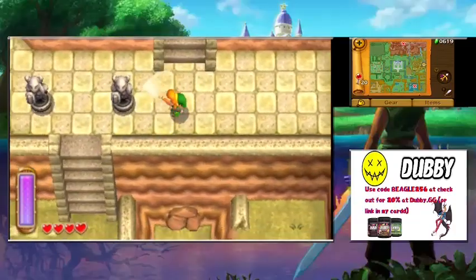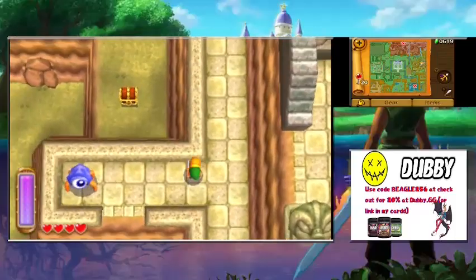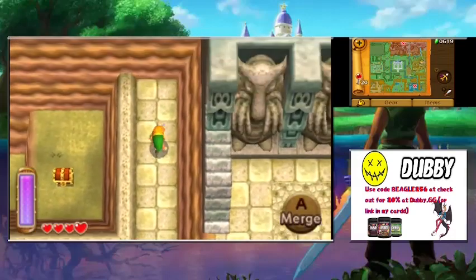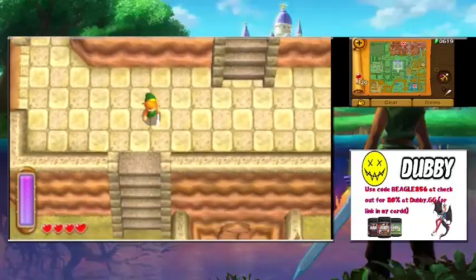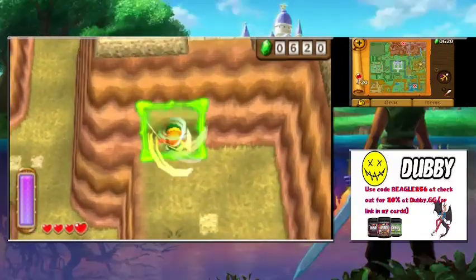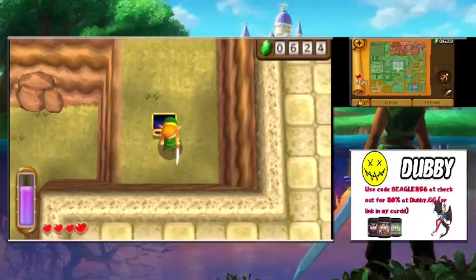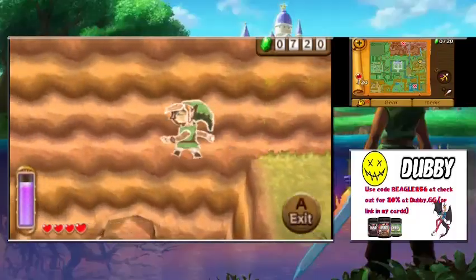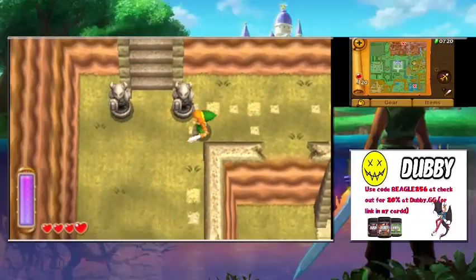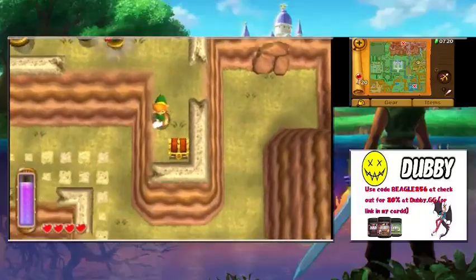For anyone who hasn't played Majora's Mask: in that game, there are owl statues you slash with your sword to register and save progress. You can also play the Song of Time to restart the three-day cycle. On the way to the first dungeon you learn the Song of Soaring, which lets you warp to any registered owl statue around Termina — an alternate universe setting.